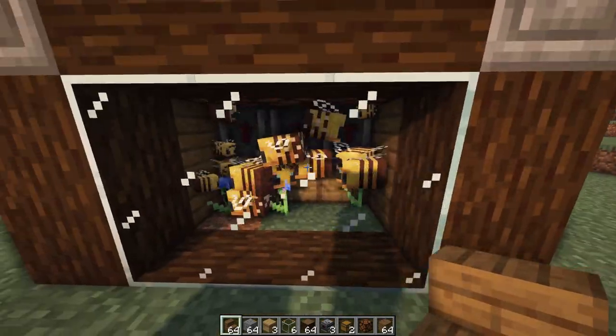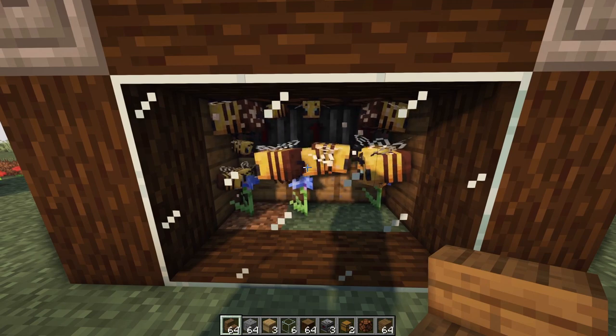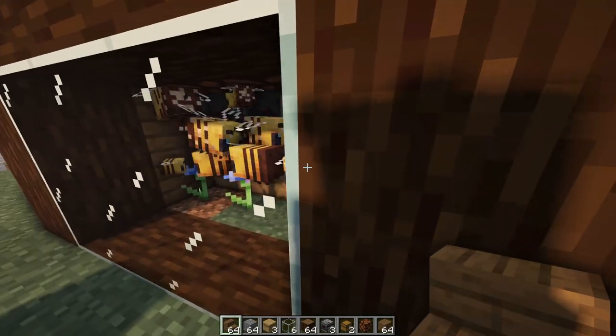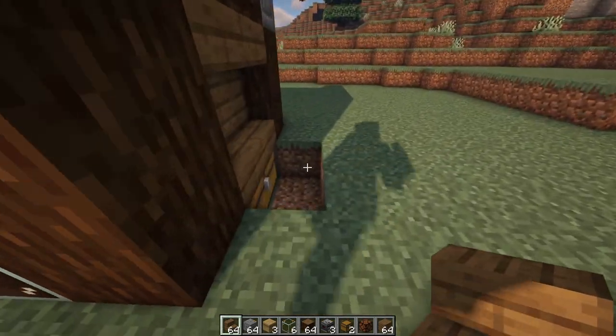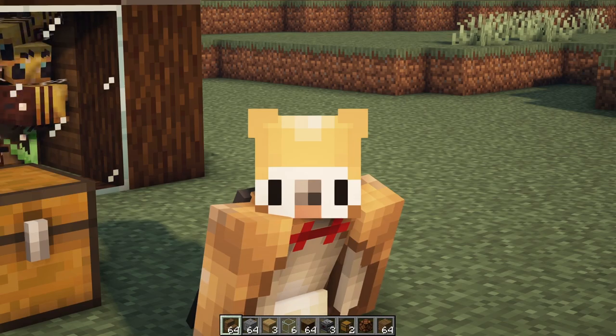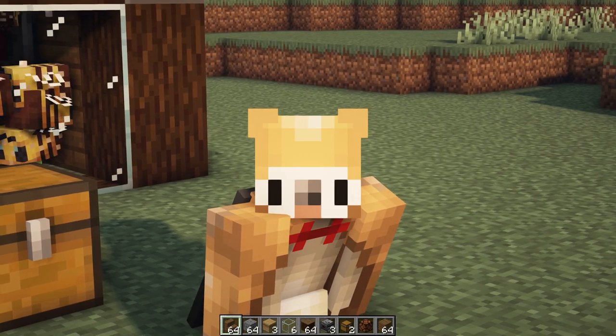The shears are going to dispense into the beehive when they are producing honey, which enables the honey to be dropped by the hoppers into the chest. And that's pretty much it, guys. I hope you like this tutorial. Captain Owl out. Hood on.